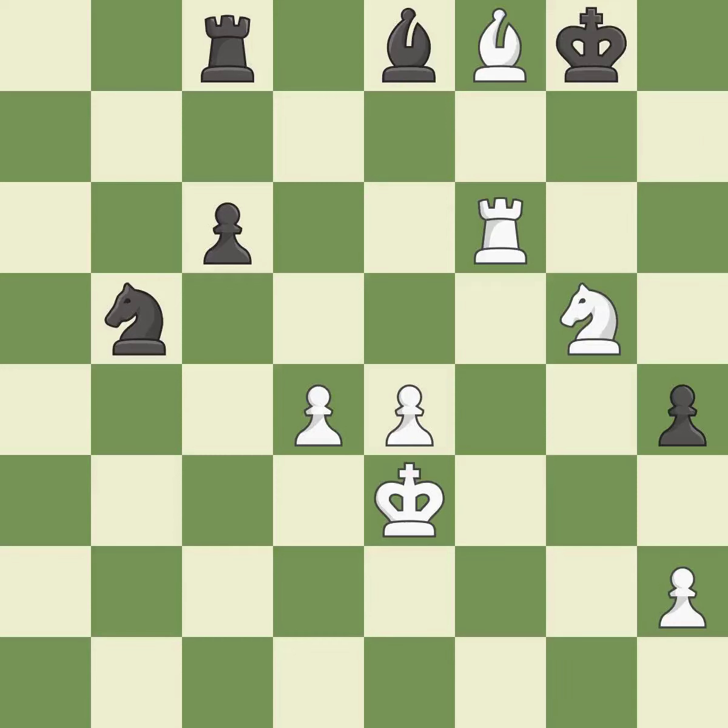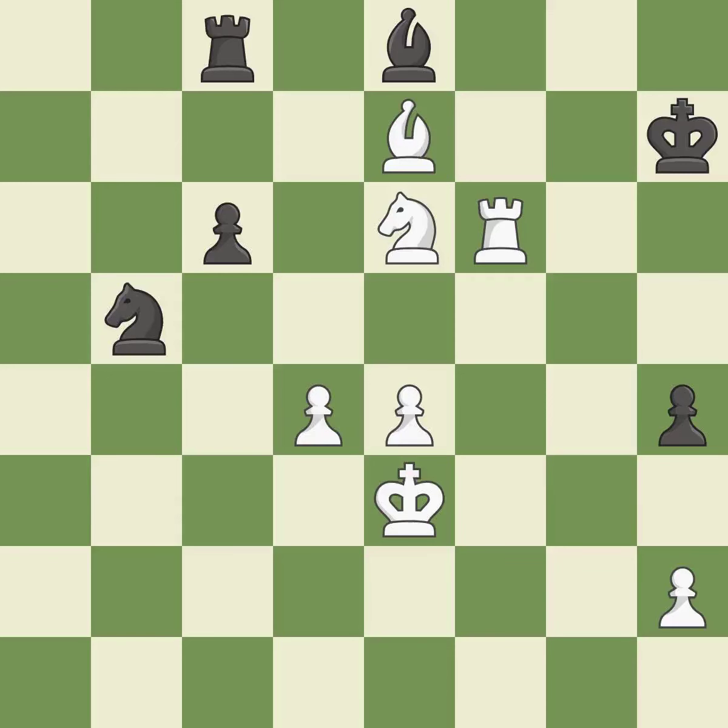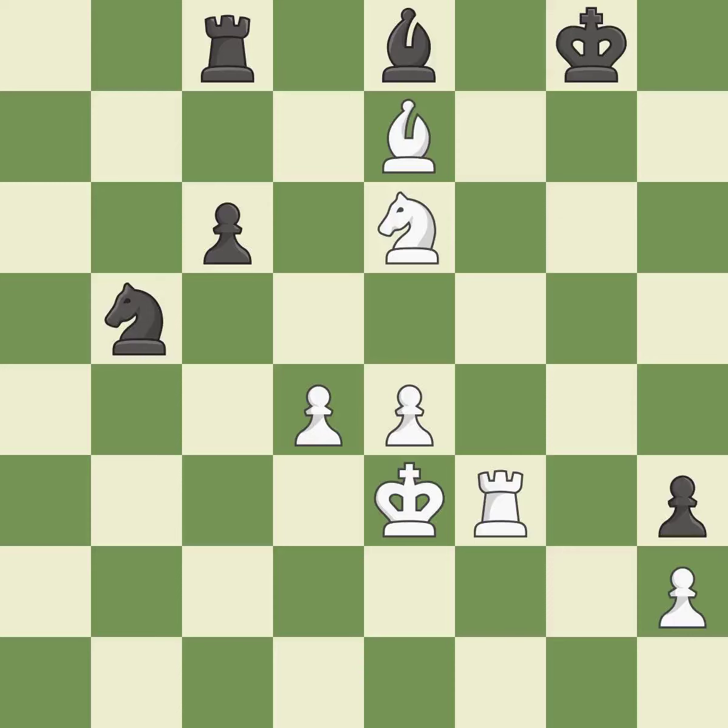This moves away from the knight's check — it is ideal. This moves the bishop to a better location, allowing it to control more squares — it is excellent. By moving it from the back rank, this activates the king in the endgame — it is quite good. This avoids the knight's check — it is ideal. This reveals an assault and puts a pawn in danger — it is ideal. The pawn is now on a safer square — it is quite good. Perfectly on point — a very strong play — it is excellent.